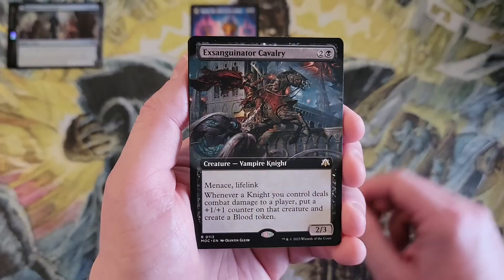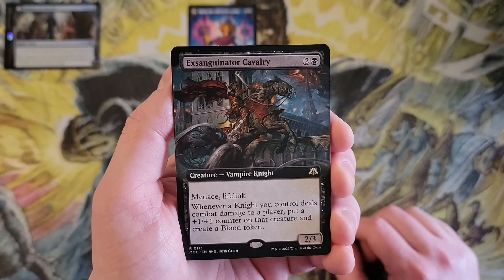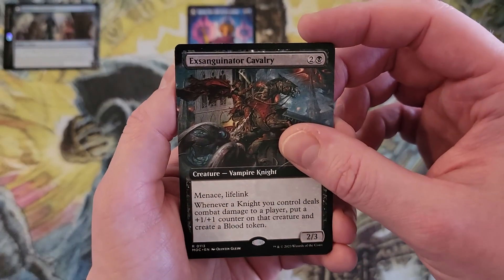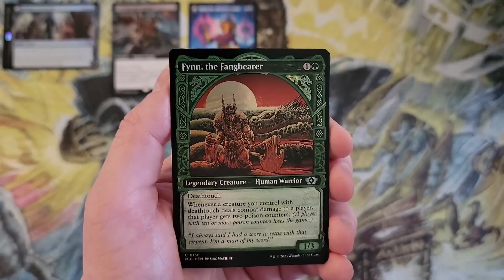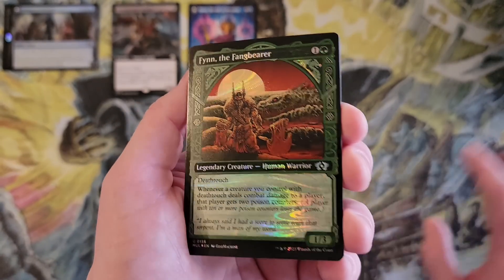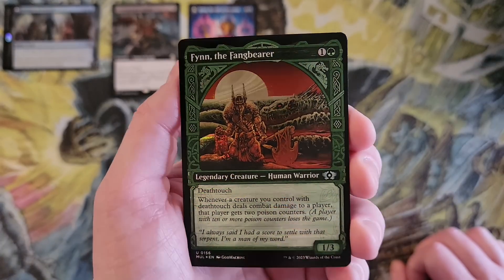We got the Exsanguinator Cavalry — interesting. Oh, and create a blood token, okay. Then we got Finn the Fang Bearer in the pretty sweet halo foil treatment. I like the new artwork for Finn, looks good.